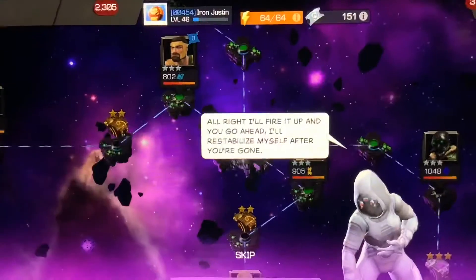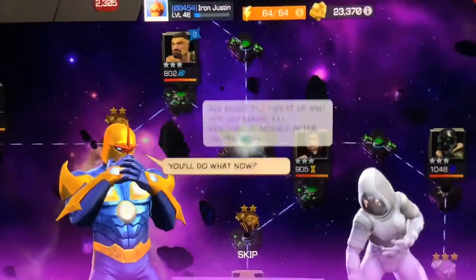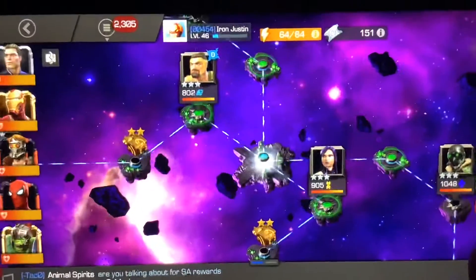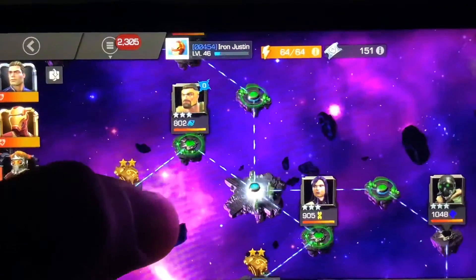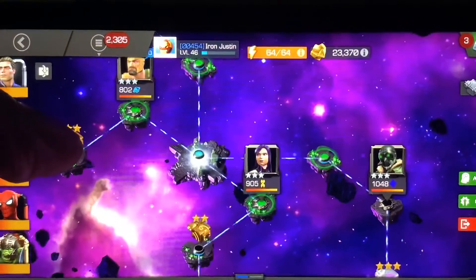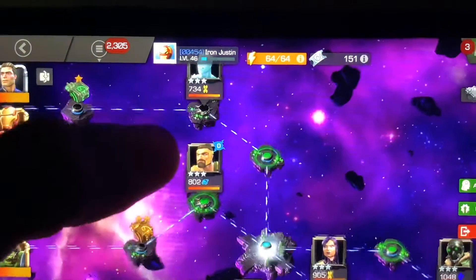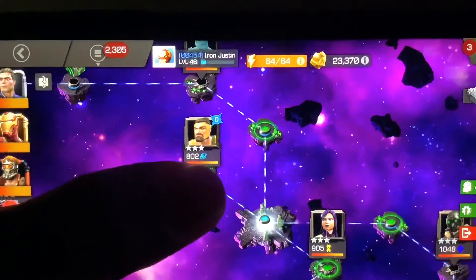Here is Nova. Now we can go ahead and see which ones we have to fight against. We can go ahead to three-star Vulture, Sidewalk, Iceman, or Hercules. I guess we could go to three-star Hercules.